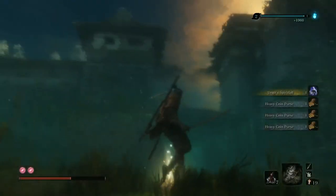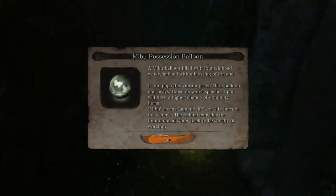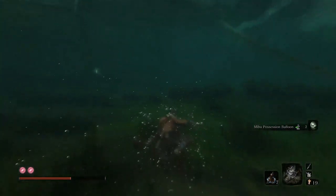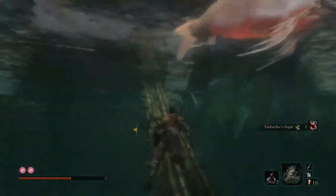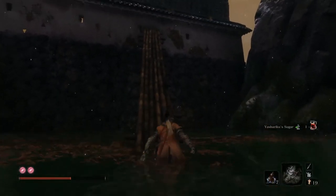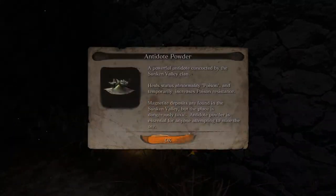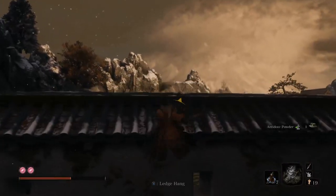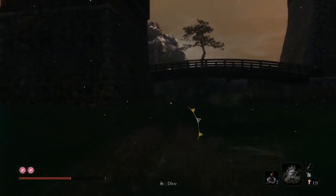When you have to fight another underwater Headless later, it's quite annoying because there are two of them, which makes things significantly harder. We're just getting the items around here — some coin purses, Mibu Balloons, gotta get the Mibu Balloons. There's an antidote up here which is vaguely useful. Then we continue on — I think there might be a boss down here, one of the Lone Shadow type bosses, where all the monkeys are.